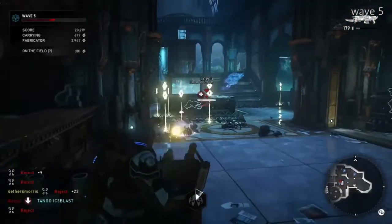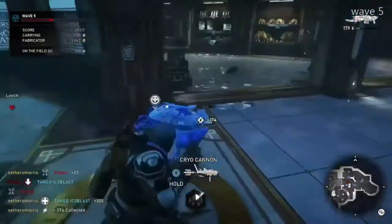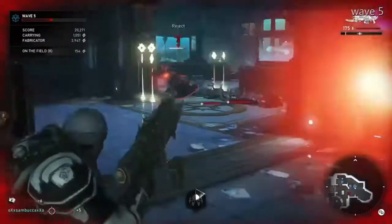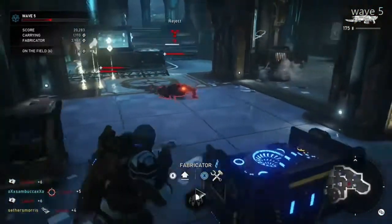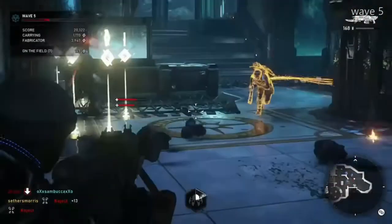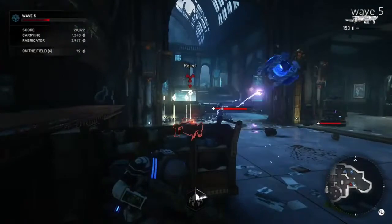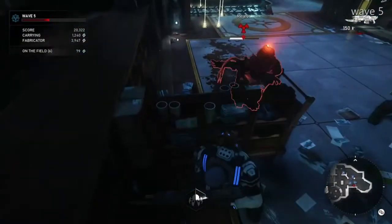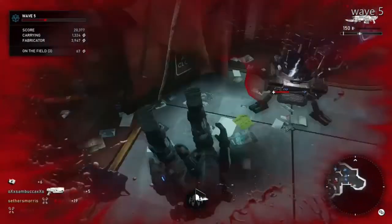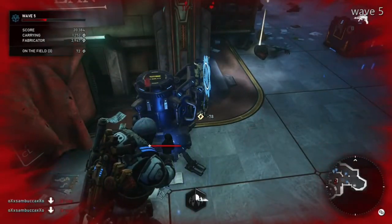Ammo boxes are pretty much for Kate and JD — they're the ones with the bleed cards on. This is normally the wave where I buy the weapons locker. I upgrade the weapons locker — hey, get out of here! Oh, I messed up my weapons locker too.